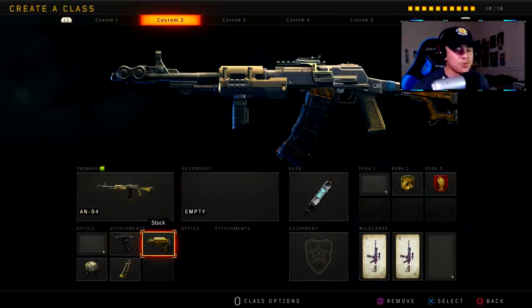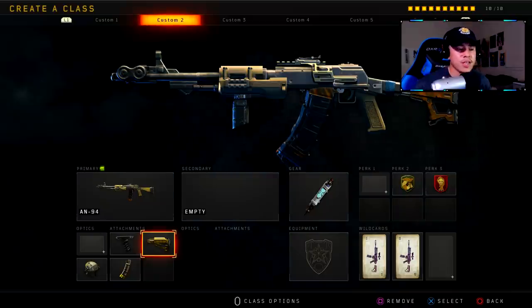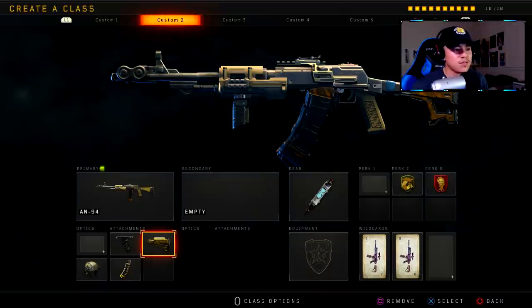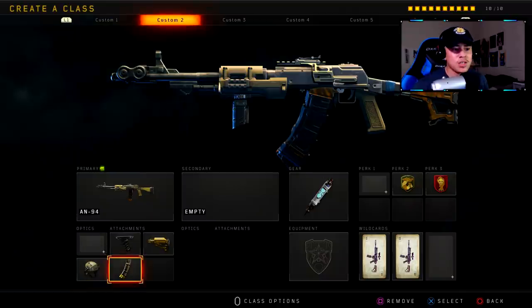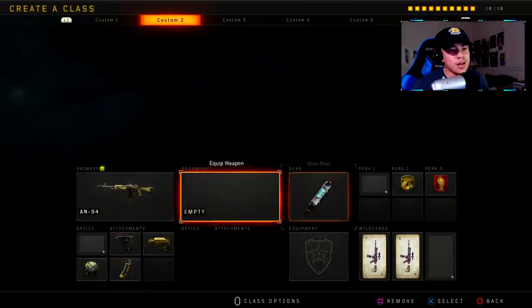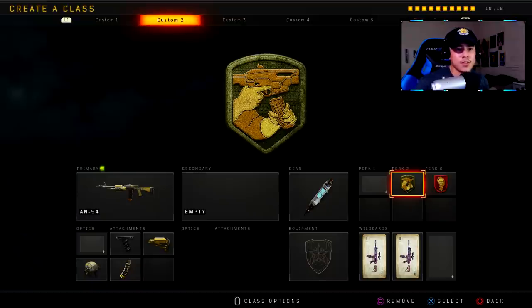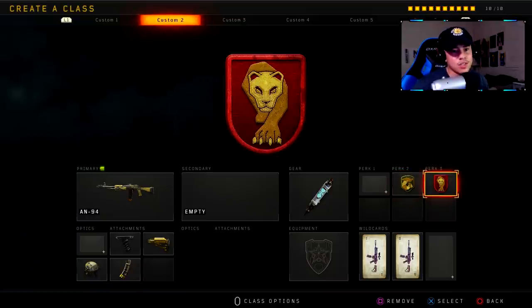For attachments I've got Grip, then Stock so we can strafe left and right in gunfights and be more evasive. This gun is pretty clunky so you want to add as much mobility as you can. Then I've got High Caliber, and Hybrid Mags because the reload time is not fast — if you're missing shots and engaging multiple enemies you want to reload as fast as possible. The only positive about this weapon is it comes with a good amount of ammo. I've also got Stim Shot. Since we don't have Scavenger, we're running Crash; Perk 2 is Gung-Ho so we can fire faster after sprinting; and Dead Silence so the enemy doesn't hear my footsteps.